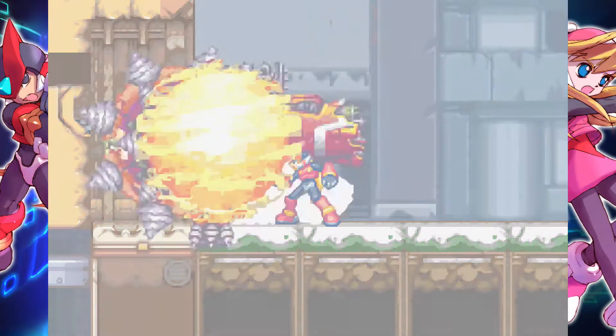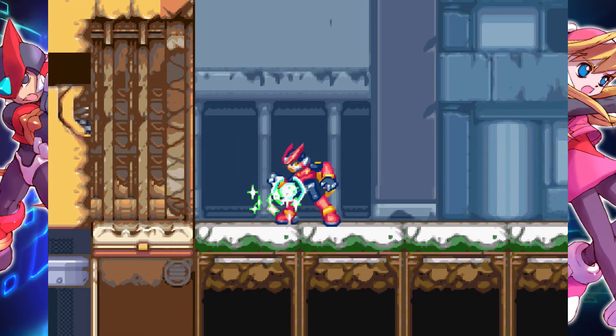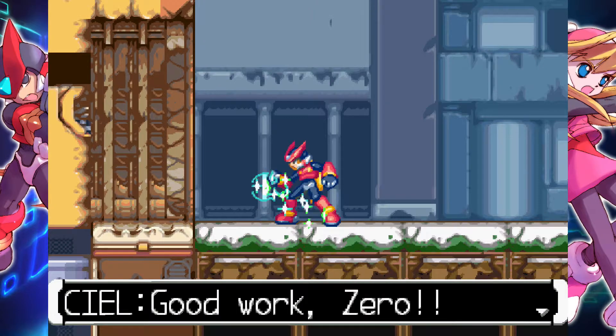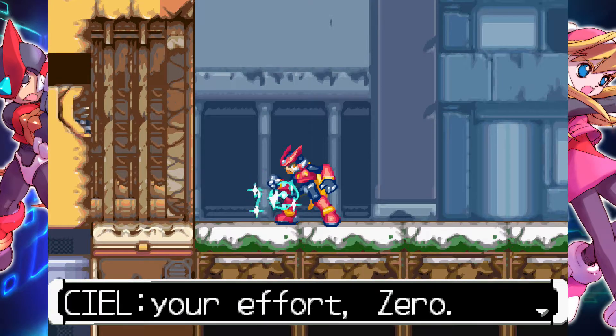If you are rank S or rank A, a third part of the fight will happen. But if you are rank B, like I am because of the last mission, you will only have two different parts you've got to destroy. Good work, Zero. Our base is safe, thanks to you.